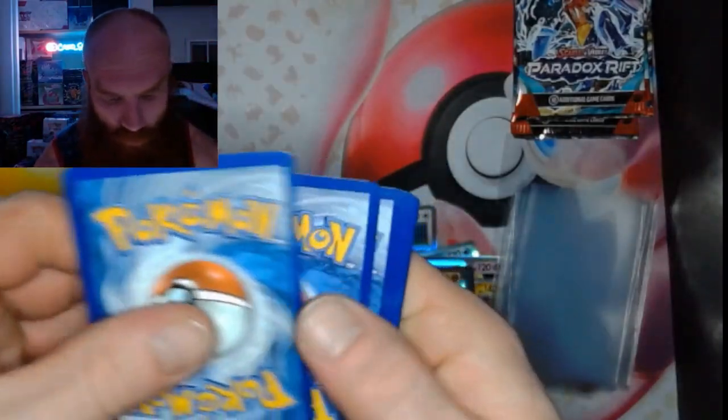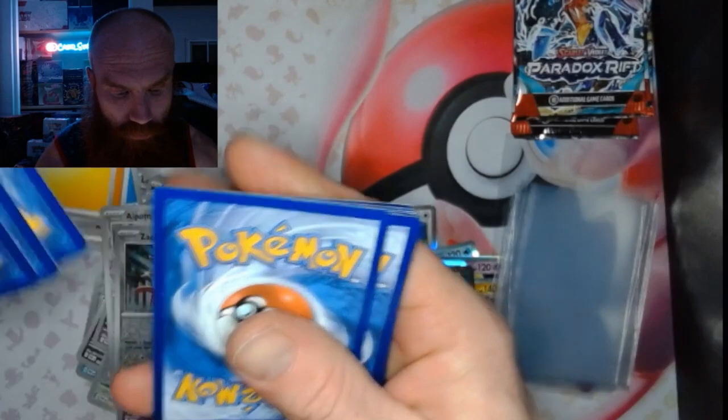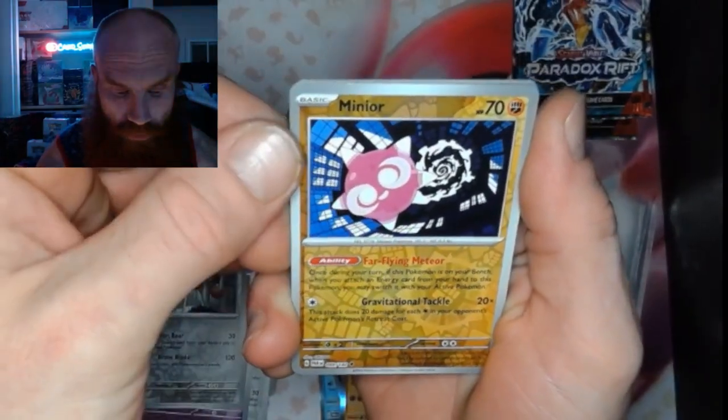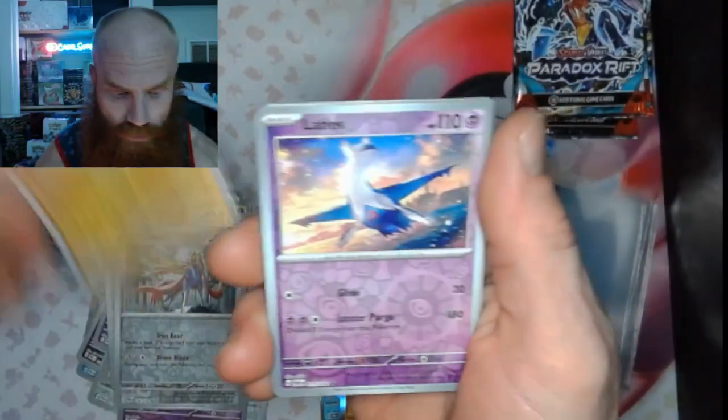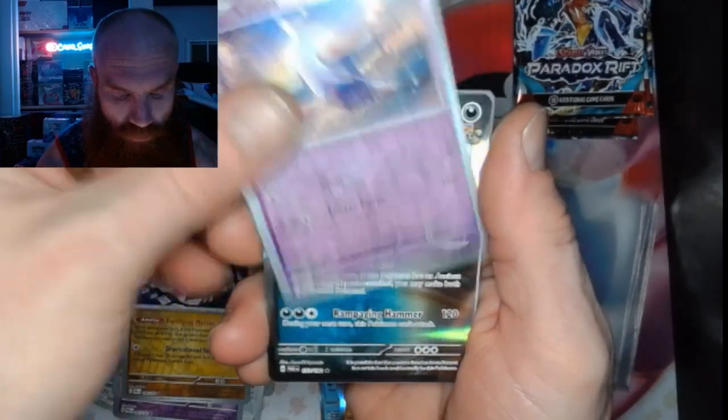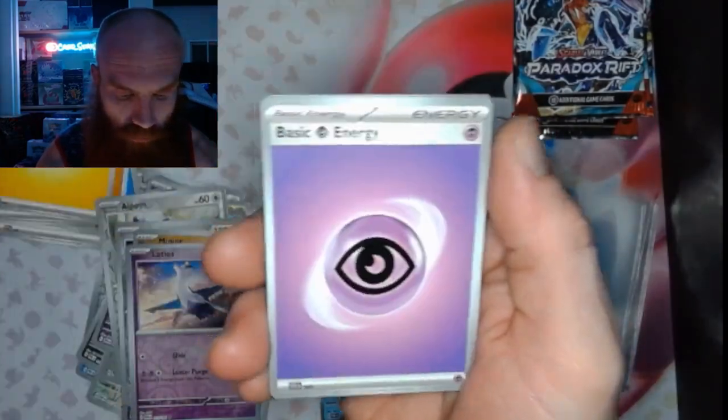1, 2, 3, 4 — we got a Minior Reverse, Clavell's Reverse, and a Fidough Garnet Holo.